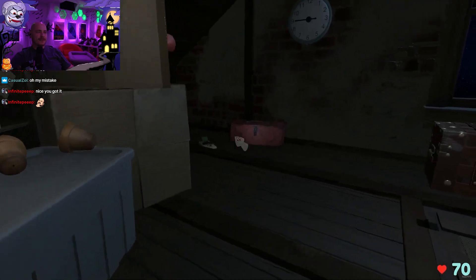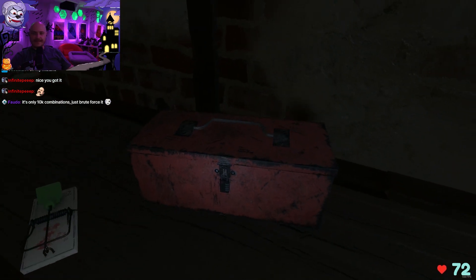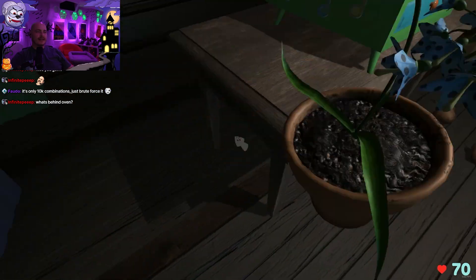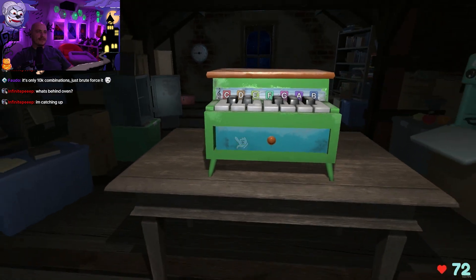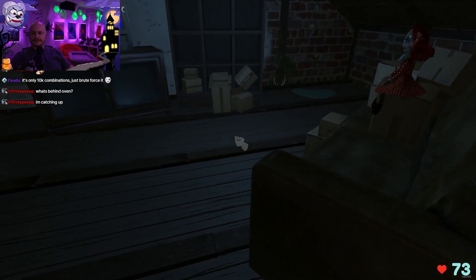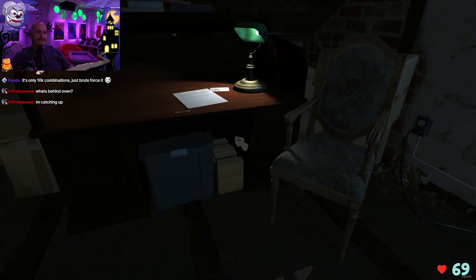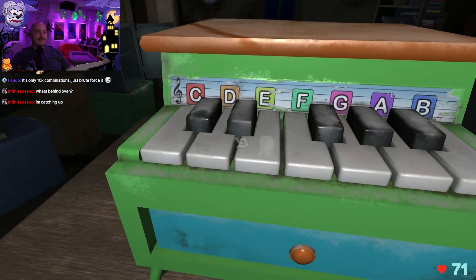Then over here we have another four-combination lock, but it's with letters. These on the side — we played them at least, nothing happened. The color coordination with the pots hasn't really done much. We have the regular answer we can do. It's behind the oven — a peach that we used for the first round. Let's progress for now and see if anything different happens.